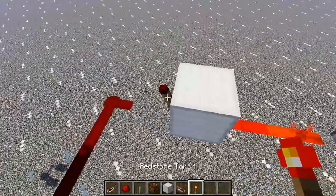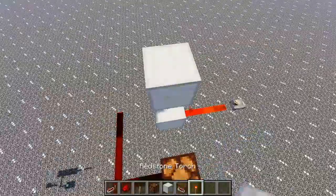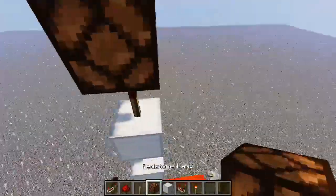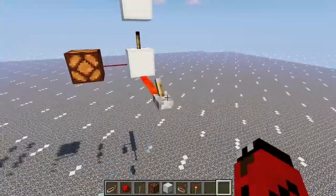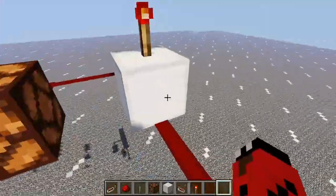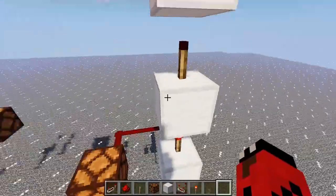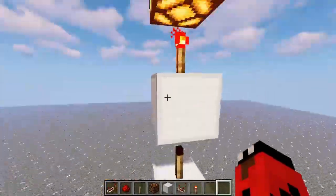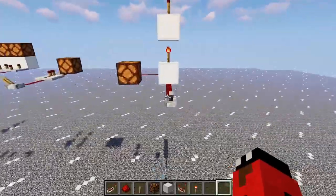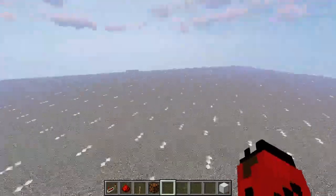A really cool use for inversion is something called torch towers. Basically, you just chain it all — turning that off unpowers this, which powers that, which powers that, and so on. That is a torch tower.